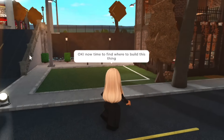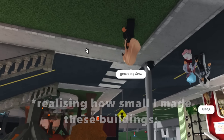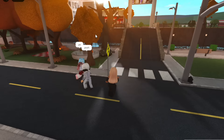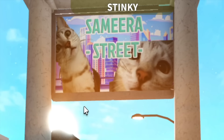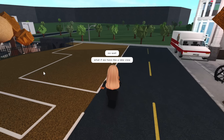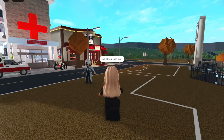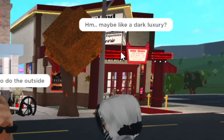Now it's time to find where to build this thing. Salem side is pretty small — the buildings here are very minute. Also, don't ask me what's in here, it's top secret, it will be revealed when the town opens. Maybe we should build it on Samira Street. Oh wait, what if we have a lake view — like right here, this could be the restaurant potentially.